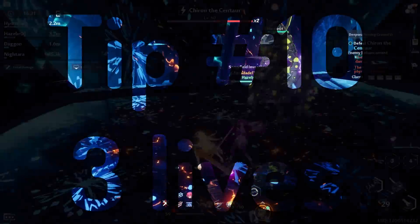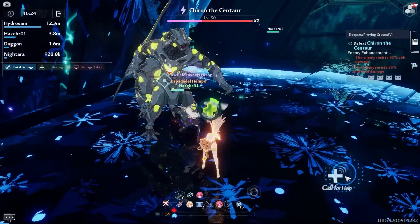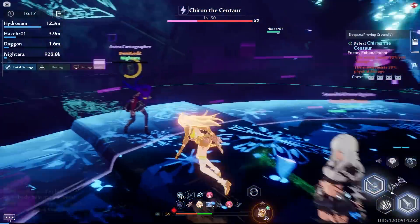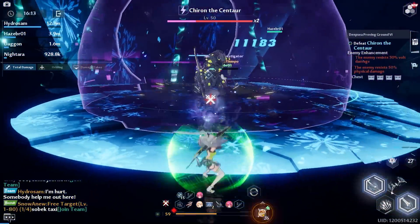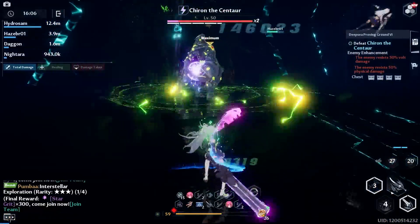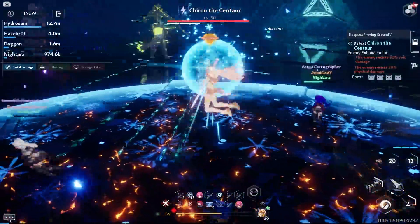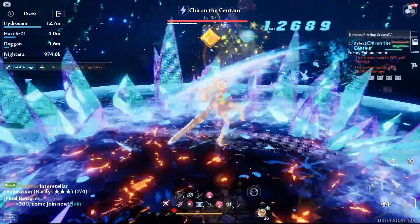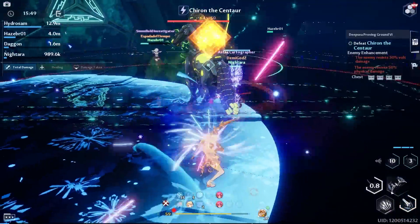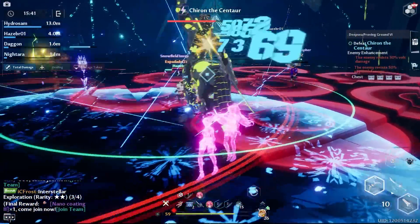Tip number ten: while still on reviving — you only get three chances of going down before you're one-shot immediately. Try to save those for the last boss. Do not go down in the first or middle section. Once you go down three times, that's it — it doesn't reset. Even if you reset the fight, those three chances don't come back. The next time you lose health, you go down immediately, which really hinders your whole team's ability to finish the fight.